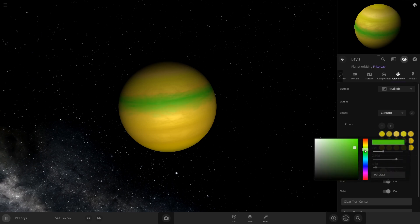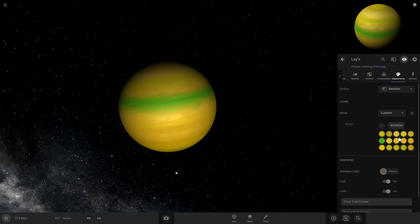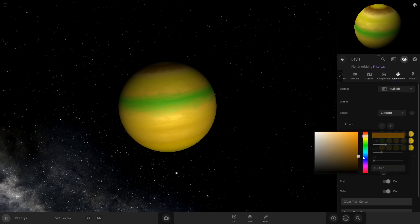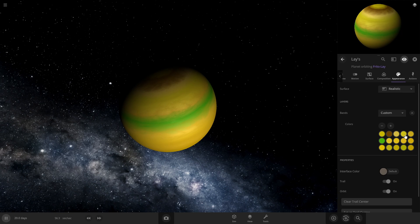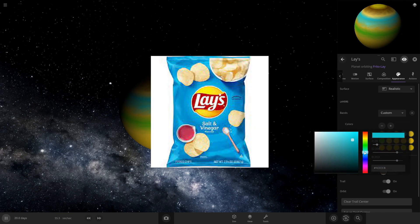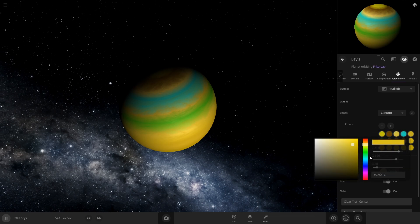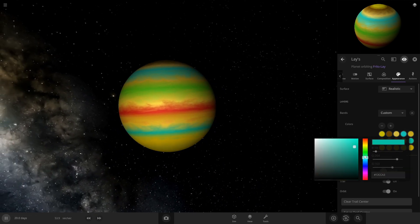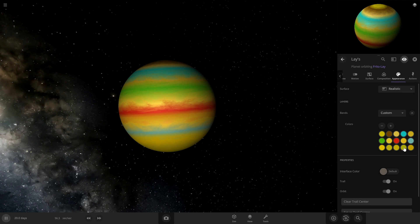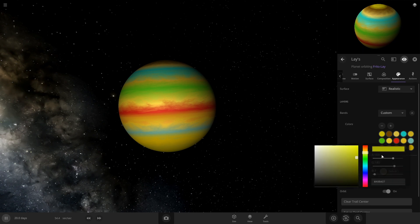This one can be the Sour Cream and Onion one. We definitely need a Barbecue one so let's get a browner color in there. What other flavors are there? There's Salt and Vinegar — that's like a blue bag — so that'll be the space between. Then there are the spicy ones that are red, like a dark red. They also have the light blue one — Lightly Salted. And we'll add orange for the Cheddar one.